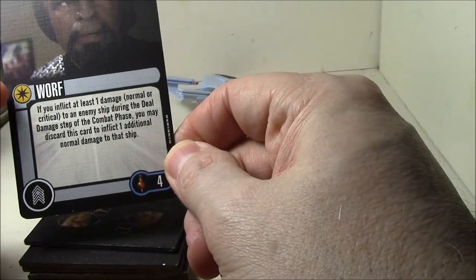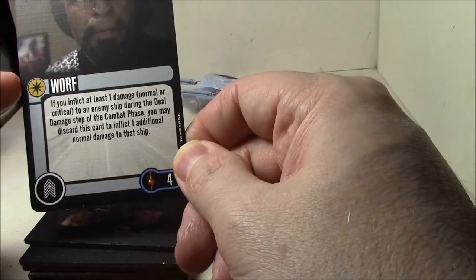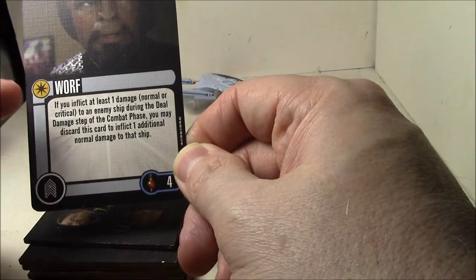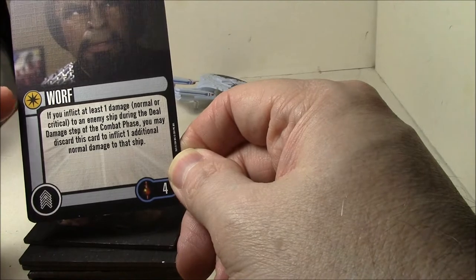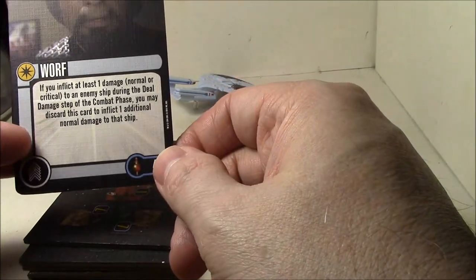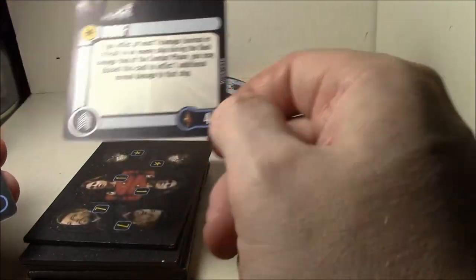Next is Mirror Universe Worf — that's what this token icon is. This is a unique Mirror Universe card, so you can have a regular universe Worf (yellow star with black background) and a Mirror Universe Worf (black star on yellow background). If you inflict at least one damage to an enemy ship, you may discard this card to inflict one additional damage. Four points for Mirror Universe — not sure that's worth it.